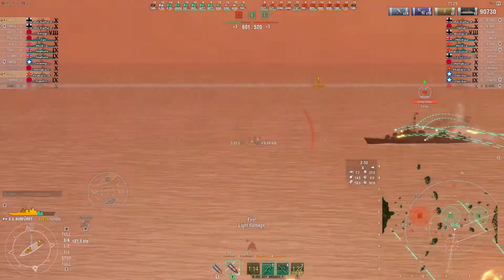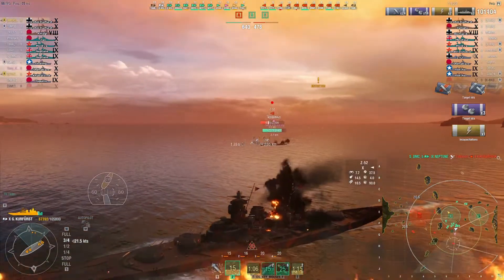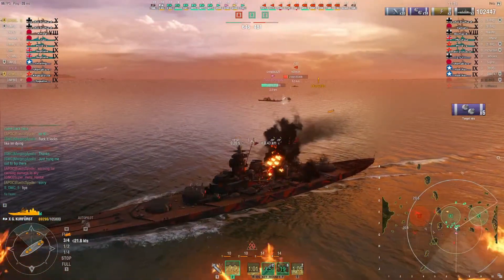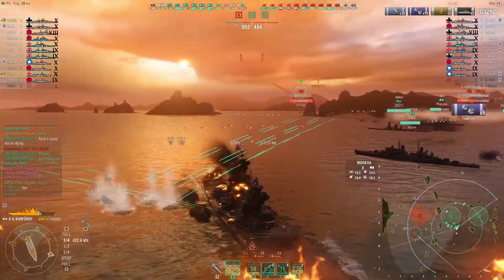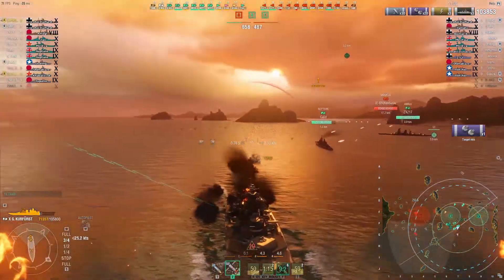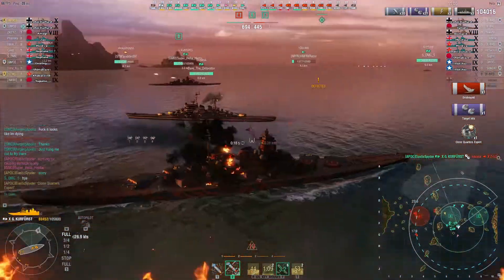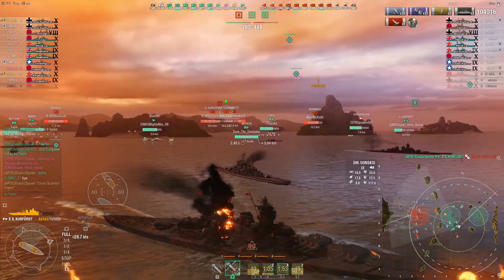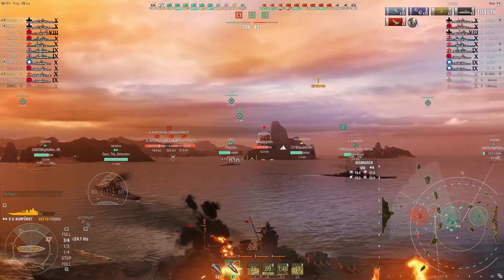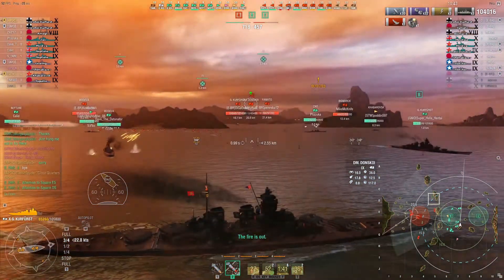I shoot at the Z-52 and get a nice solid pen plus one over-pen for around 4,000 damage, and pop it for another 5,000. My secondaries are doing a lot of damage as well. It looks like he's going to smoke up — our Shimakaze is in a bit of a bad place — but my secondary shot lands just before he smokes up and conceals himself, earning me my first Close Quarters medal of the match.